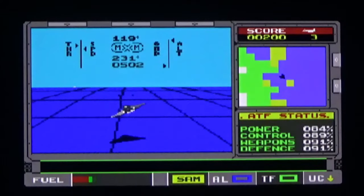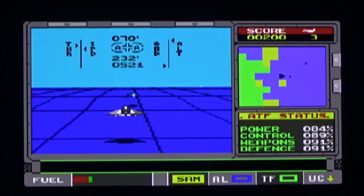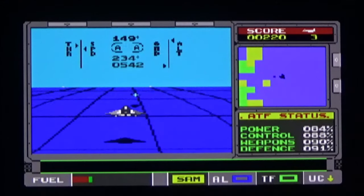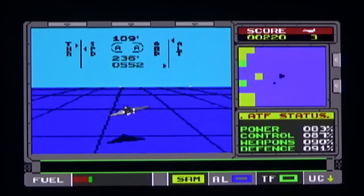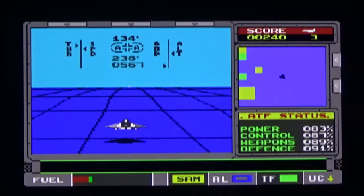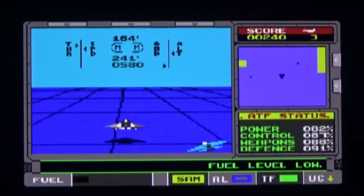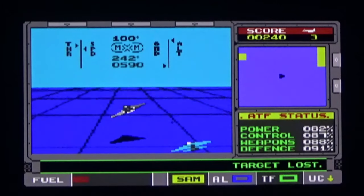I don't know how to identify what are my bases and what are enemy bases. Let's go for Aslan — two more targets, bogeys if you will. I can't get my missiles to hit anything. Let's try a different one and see if that makes a difference. Why won't my missiles hit anything? Ooh, fuel level low. Press T so we can pull up. I don't know if that actually makes a difference.